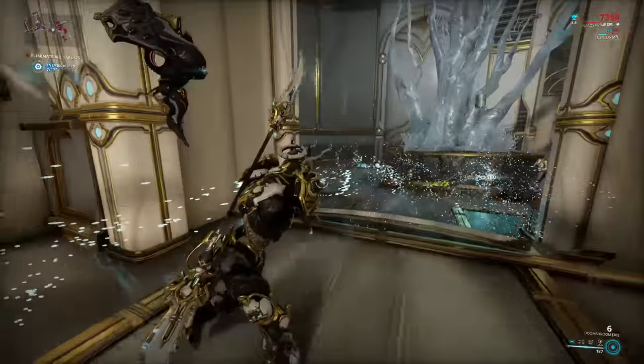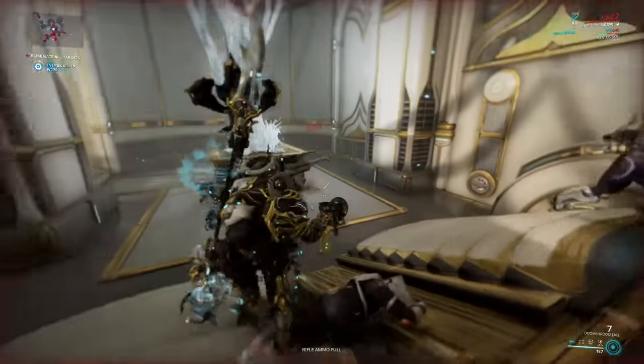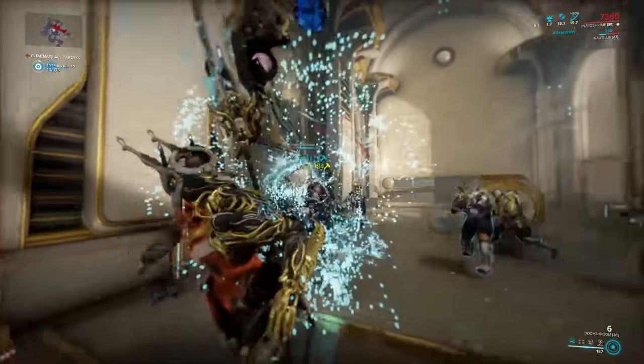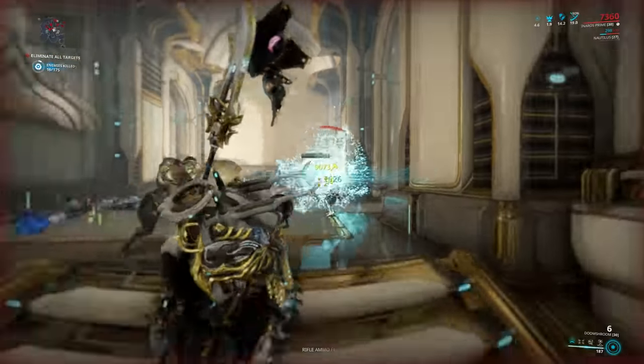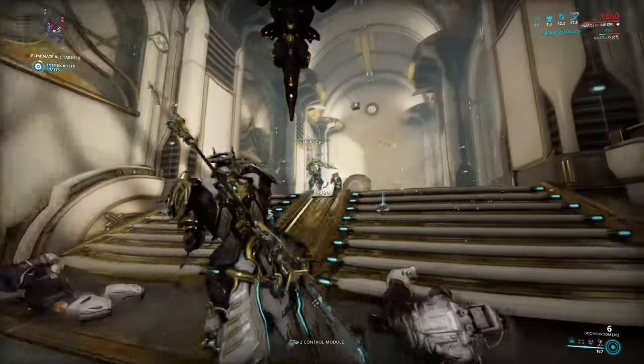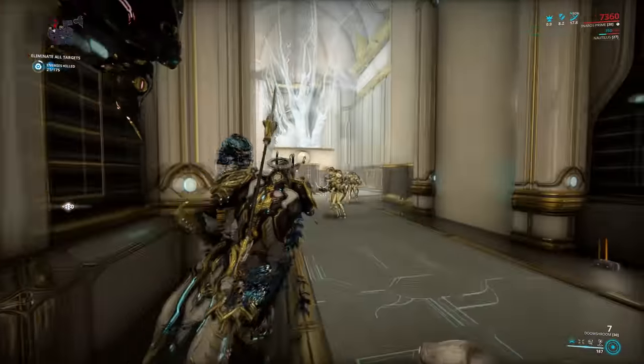Welcome to another Warframe video. Today I want to talk about Hemorrhage, which is essentially just a secondary version of Internal Bleeding. Hemorrhage drops from the bonus caches you can get in Venus, Pluto, and Neptune Proximas, so you will have to do Railjack if you don't want to buy it from other players.